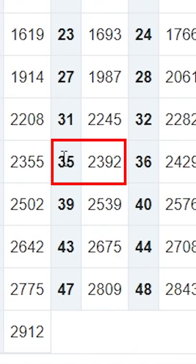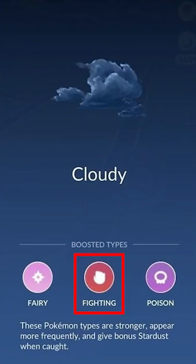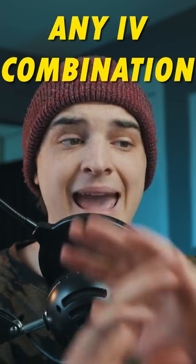There's also the weather boosted Hundo, which is at level 35. So 2392 — if you see that as a Hitmonlee in the wild when Hitmonlee is weather boosted, which means the weather is cloudy since fighting types get boosted in cloudy weather, then look for that CP.